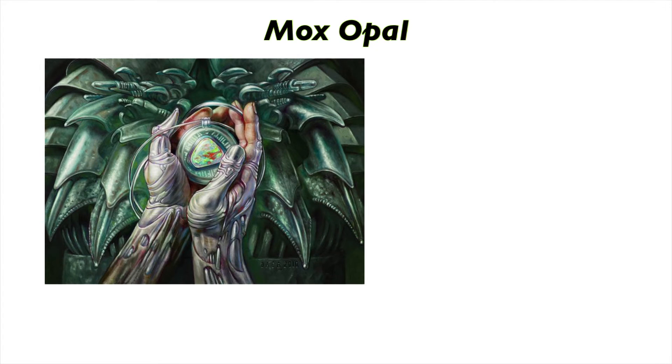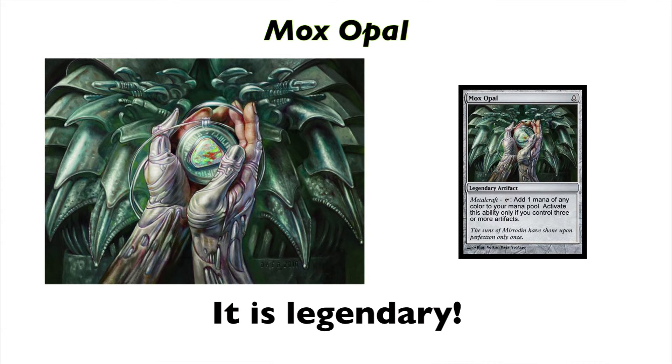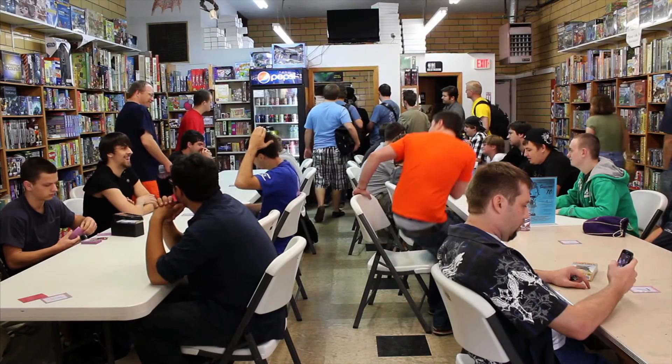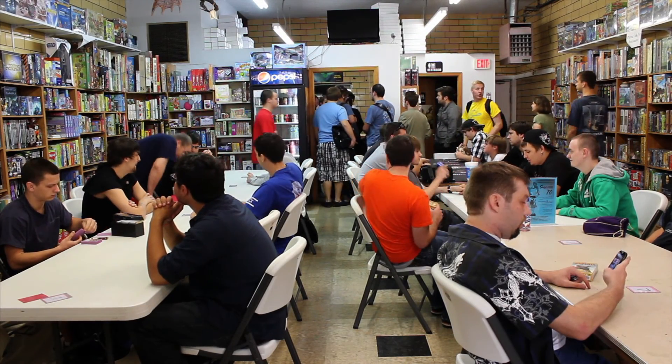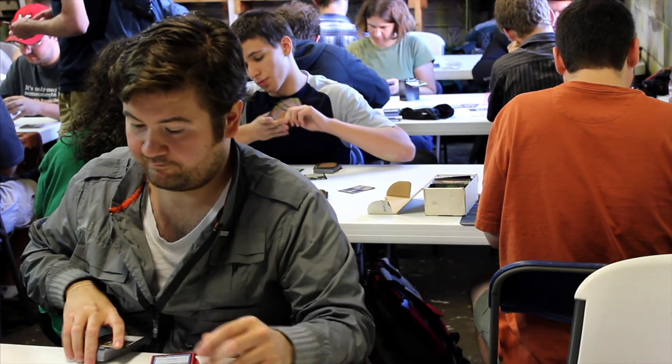Mox Opal is a great Mox card because of its Metalcraft mechanic. When you control three or more artifacts, you can then use the Mox Opal to produce one mana of any color. This should be easy to obtain since it is a Mirrodin block, but its major drawback is that Mox Opal is legendary. So players may not use it as much in Type 2, but in Type 1, it's another great addition to the Mox family. That's all for our card reviews for the new set, Scars of Mirrodin. Please stay tuned for more episodes on Magic or other card games.